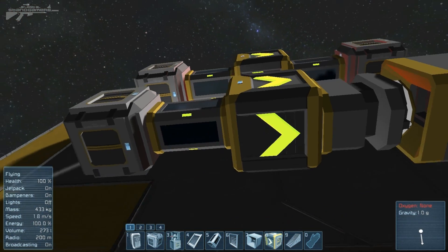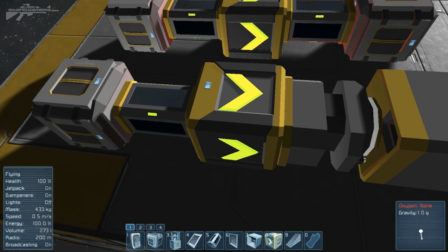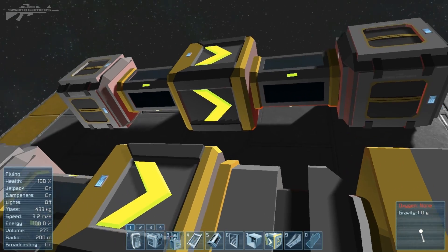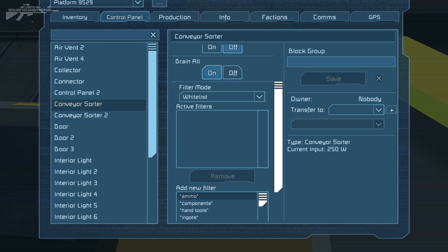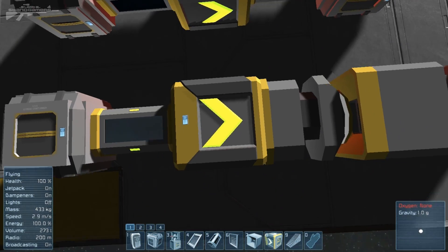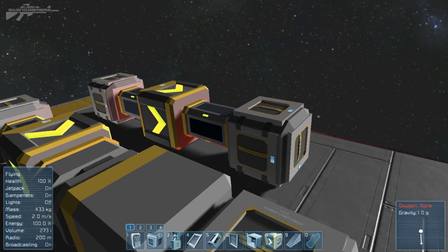The next thing I want to show you is a small update to the sorting block. Previously we had to build a fake pull system like this — an overly complicated setup to pull blocks from one crate into another. Now with this block you have a 'drain all' option on the whitelist. For example, we can select that we want to drain all ammo into the other crate, add it to the list, and all the ammo will be drained without the unnecessary connector and connection blocks. A lot simpler and more effective.